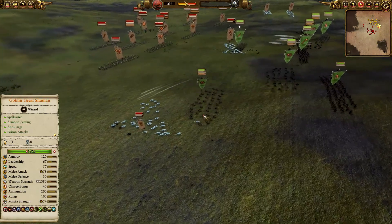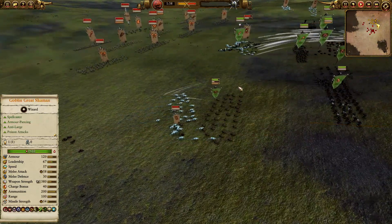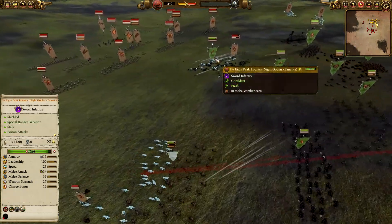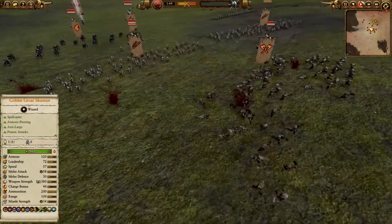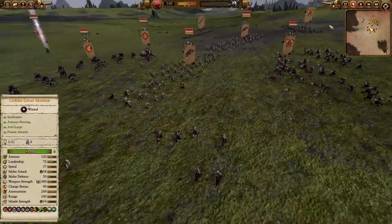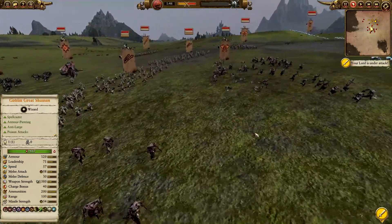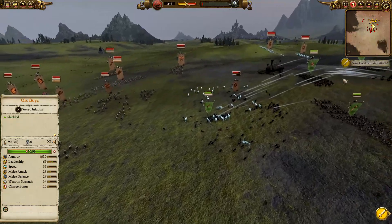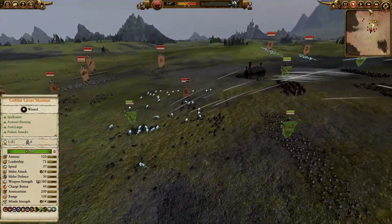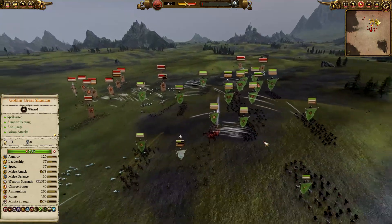The Berserkers have gotten in and done some damage. When the Spiders get in contact though, the Wolves just absolutely crumble them. The AP units — there they are — they went through the Berserkers but didn't do much damage, I think they went between the unit. The Wolves are doing a good job pushing pressure, and now the Greenskins are getting flanked as well.